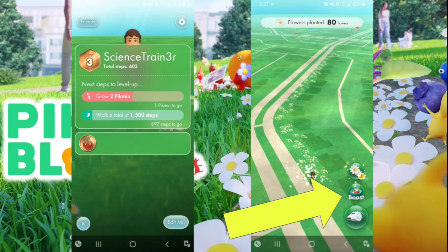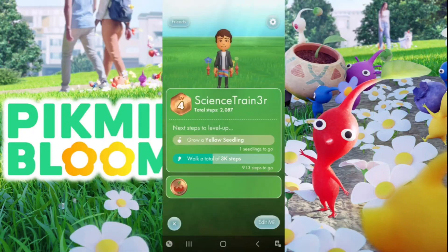As you take steps and plant flowers, your flowers give a boost to your Pikmin seedlings. It starts at a 10% boost and as you keep walking you can go up to 30%. So planting flowers is a way to boost your other objectives as well.